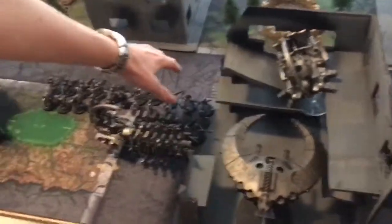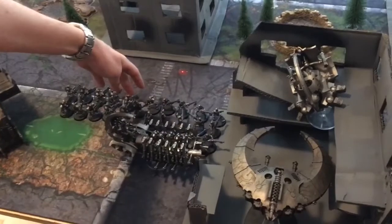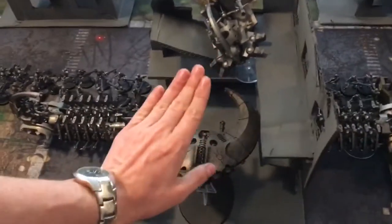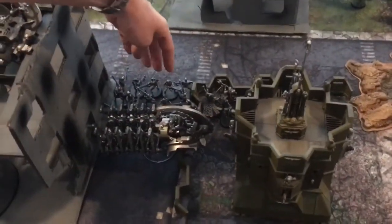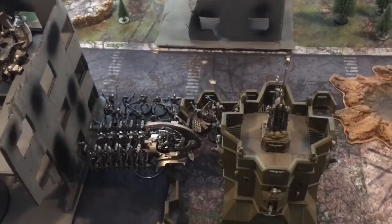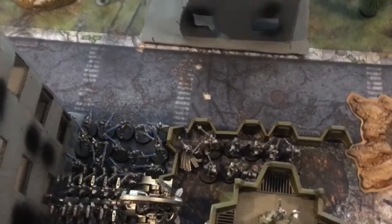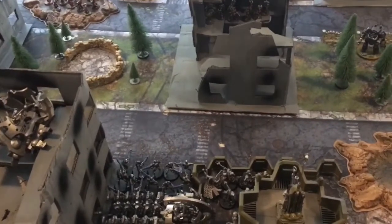On Simon's side, in the center there's one Necron Warrior unit with a Barge behind it, a Cryptek, and Gauss Immortals. On this side we have the Night Shroud Bomber, and in the center the Doomsday Ark and the Tesseract Arc. On the right side the other 15 warriors are deployed in five ranks, with a Ghost Arc and Tesla Immortals. Quite the showdown ahead!